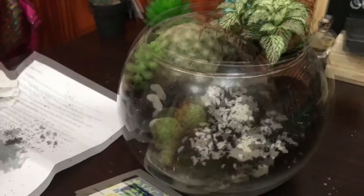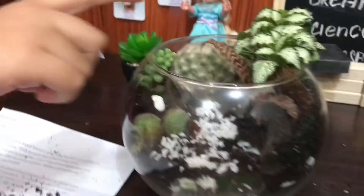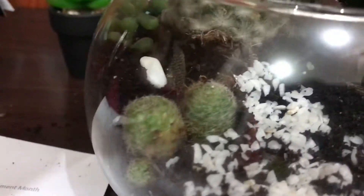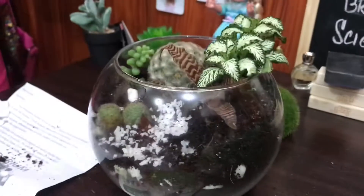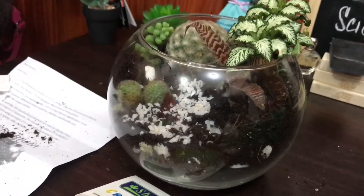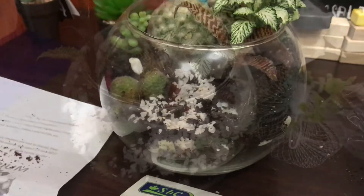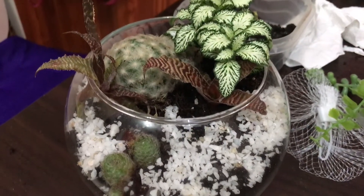I call it the Cactus Sanctuary! You know why? Look over here — there are mini baby cactuses, and there's a big cactus, and leaves for shade, and little plants for the front, and little specks almost like glitter. I hope you like it because we did a lot of work. This is the final reveal!